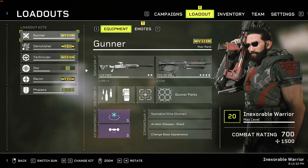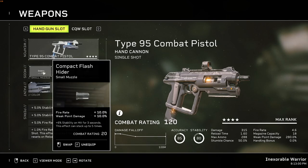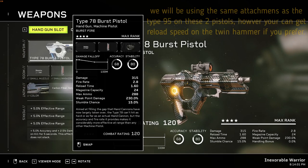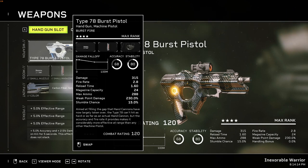Next up are pistols. The Type 95 is the best pistol overall. It has great damage, an amazing fire rate, and a beautiful stumble effect, plus a very decent magazine size and maximum ammo count. Attachments: Compact Flash Rider, Hibber Rounds, and Hybrid Sight. The second options are the Burst Pistol and the Twin Hammer — they go hand in hand. The Burst Pistol has the better magazine and max ammo, while the Twin Hammer has extra damage and weak point damage but lacks magazine size and has a longer reload time.